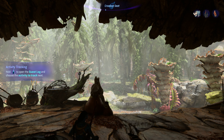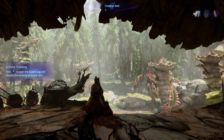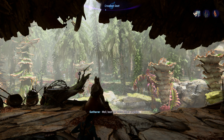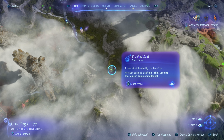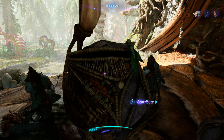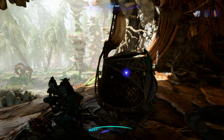Hey everyone and welcome back to Avatar Frontiers of Pandora. On this video we're doing the quest Crooked Seat Clan Contribution. That can be found at the Crooked Seat Na'vi camp, which is where we are here in the clouded forest. So our community basket is right here. They are looking for a stag fly ant nectar of superior or better quality, and we actually got one of those on the last video so we know exactly where to go.